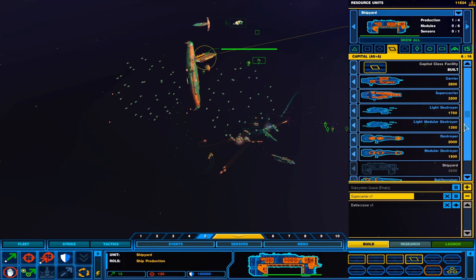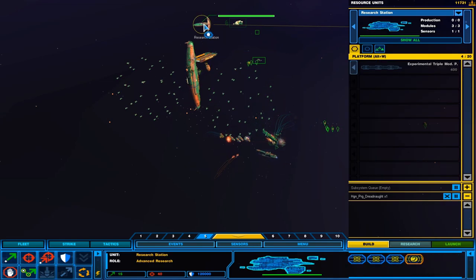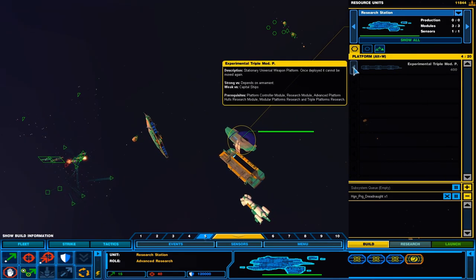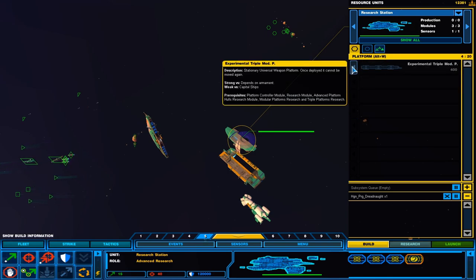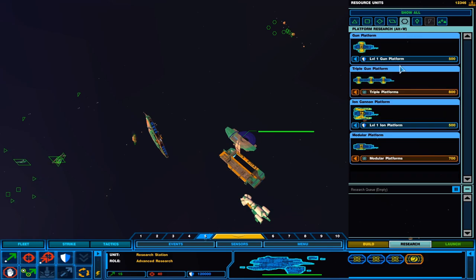You're still building the supercarrier. Experimental triple mod P — fire has defeated the enemy. Stationary universal weapon platform: once deployed, it cannot be moved again. We got the advanced platform module. We have to actually research it now — triple platforms and modular platforms.